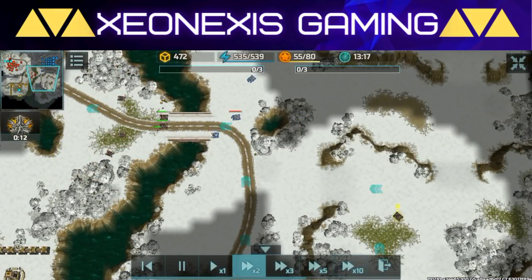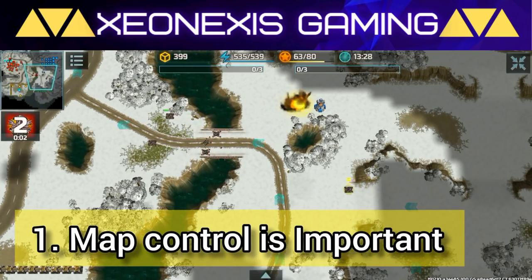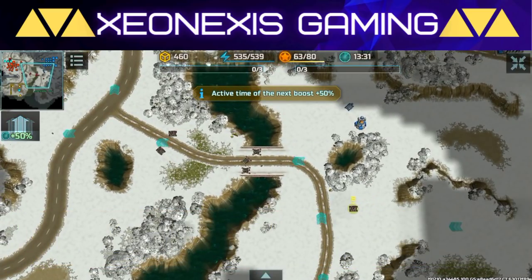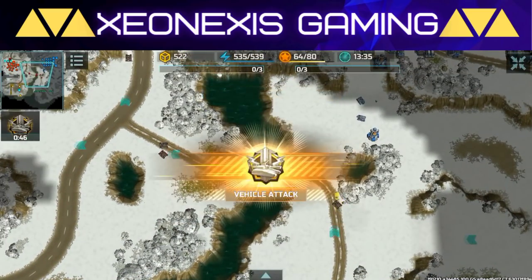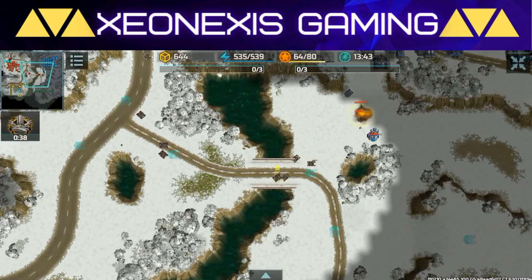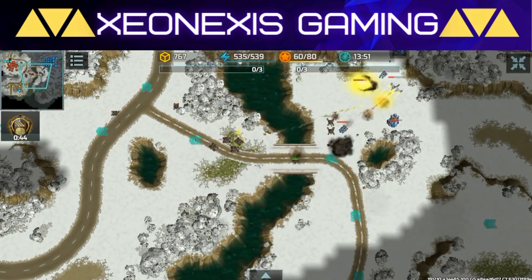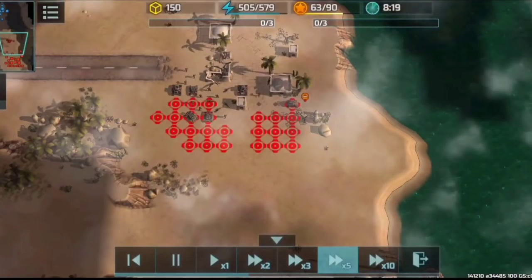Now for the important strategic ideas you need to keep in mind. Number one: map control is very important in this tournament. In order to successfully bring the flight recorder back to your base, you need to guard and defend the road all the way back to your base. As Resistance, it is ideal that you place mines whenever you can in this tournament, just like what Demon Mexica did in his battle.